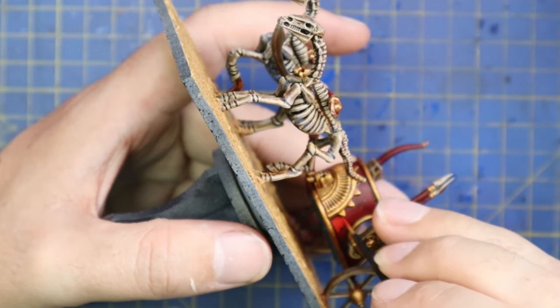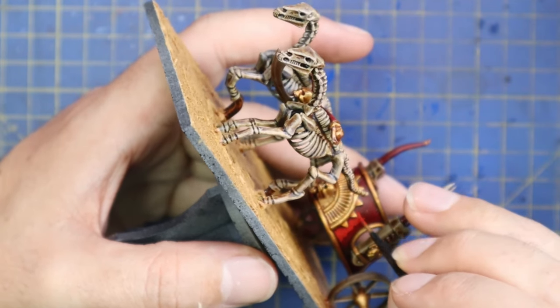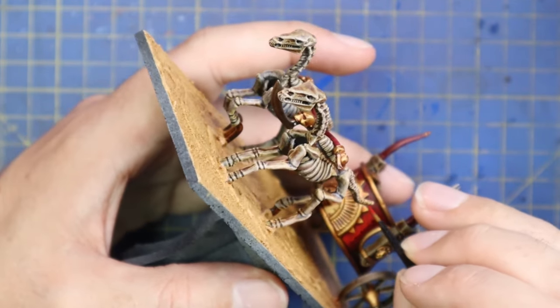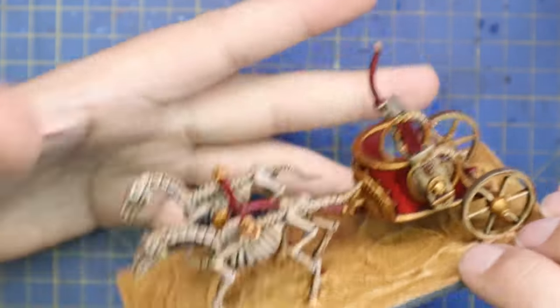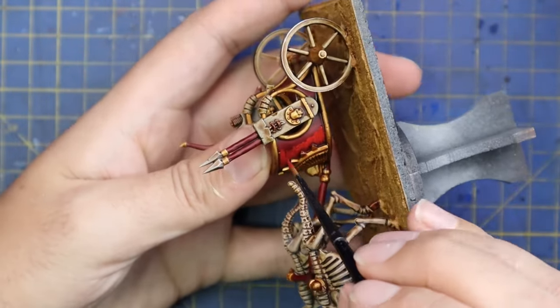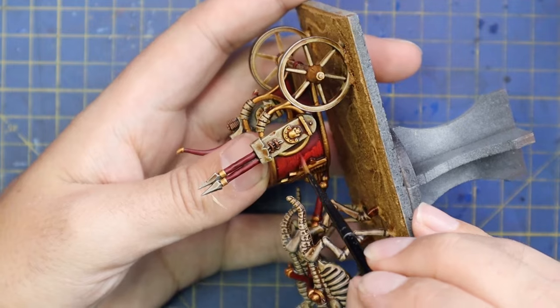After the bone was all dry brushed, I jumped to Mephiston Red — I used the air version because it's basically pre-thinned and works a treat for layering. I just layered up all the red parts of the model: the painted part of the chariot, the shafts of the spear and bow, and the red bits on the charioteers themselves — neat and tidy.